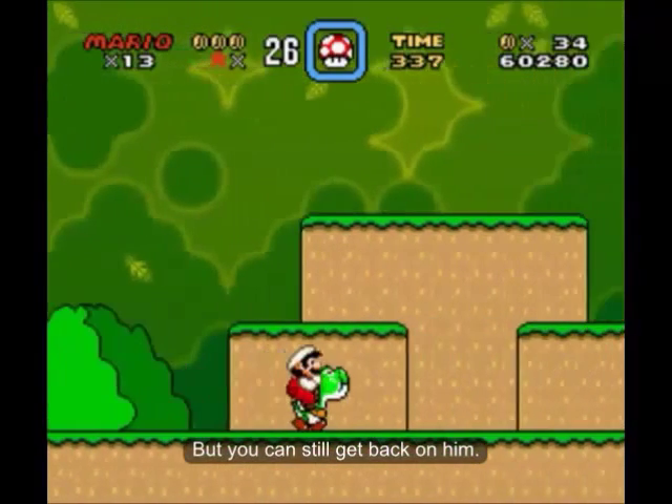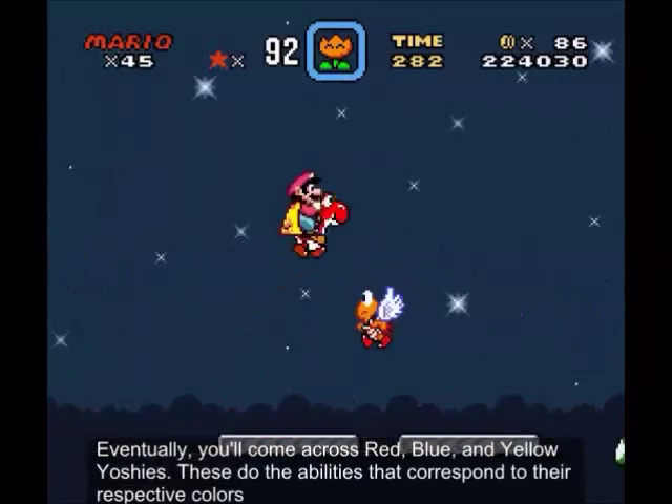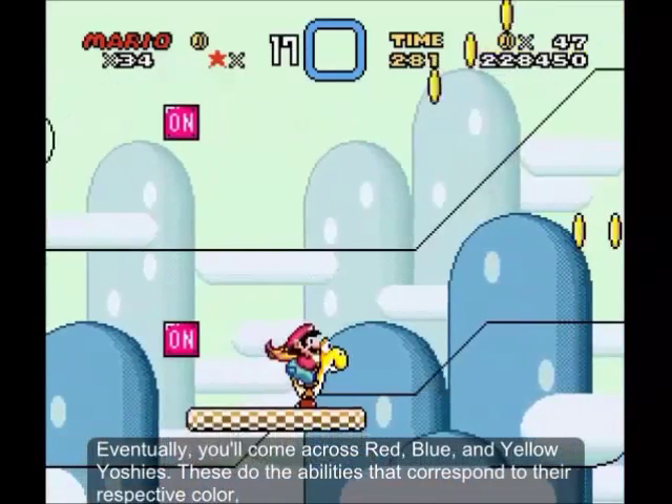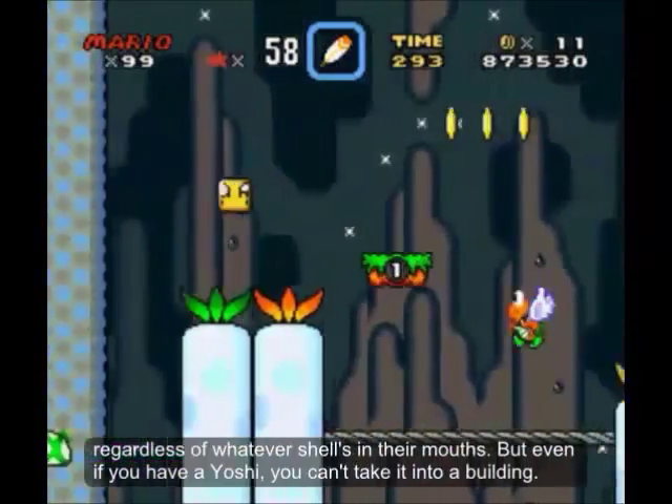If an enemy touches you, you automatically dismount and Yoshi runs off scared, but you can still get back on him. Eventually you'll come across red, blue, and yellow Yoshis, which have abilities that correspond to their respective color regardless of whatever shell is in their mouth. Even if you have a Yoshi, though, you can't take it into a building.